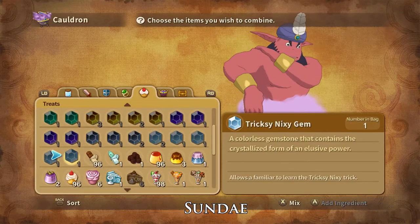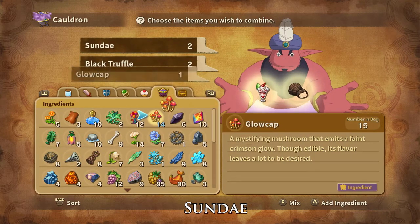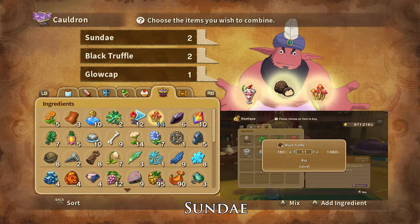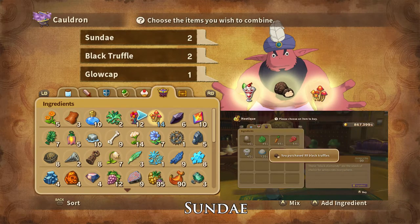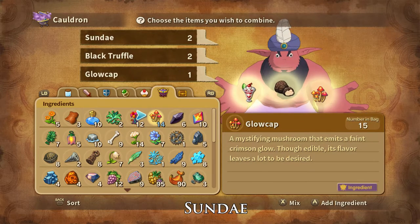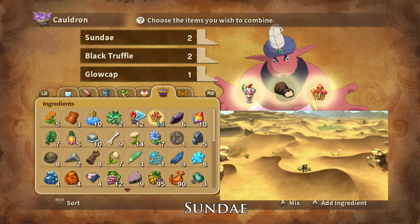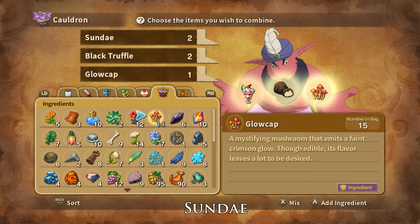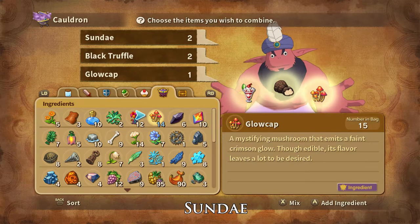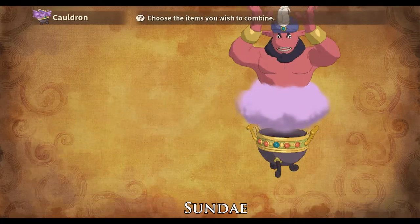Toadstool Sundaes can be crafted with two sundaes, two black truffles, and one glowcap. Black truffles can be bought at the Hamlin Hutique and are dropped by and stolen from crashing boars. Glowcaps can be foraged just outside of the Golden Grove and in the Shimmering Sands, and are dropped by napcap and stolen from rhino snore. And that is how you craft Toadstool Sundaes.